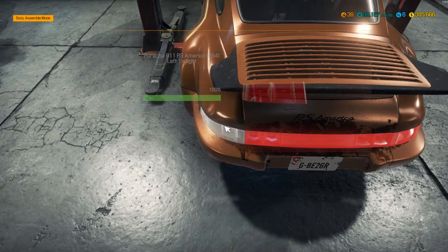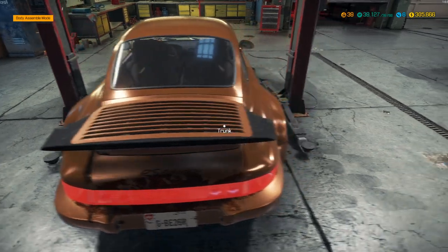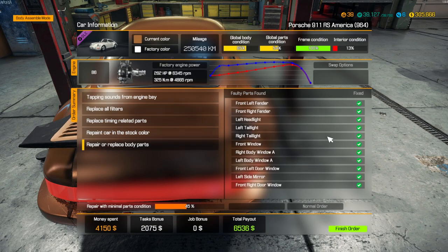We're going to grab both door windows, our front window, right door window, body window A times two, both headlights, both taillights, and the right fender. Here's our new unpainted right fender and our new front right headlight — which I didn't need to replace, but might as well. Are we good on the body? We are good. That's the body.